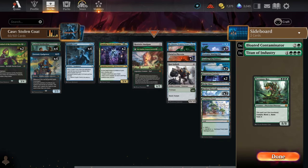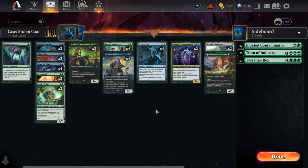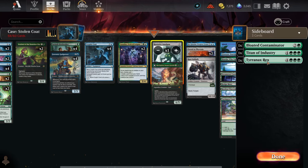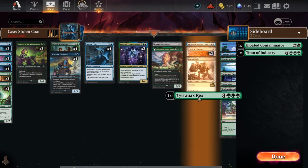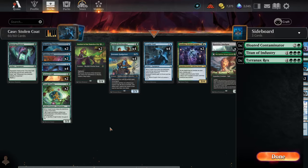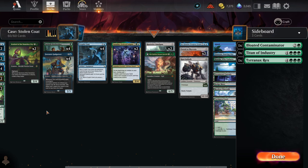I'm almost tempted to get rid of Rex and maybe go another Amalgam or something. I really wish I could get a trample or unblockable card in there. It's really tough, because you still need to be able to cast it — to flip it. But at least you can flip it for five and get a 5/5 right at the very least if it's cloaked.